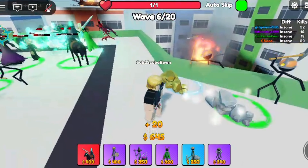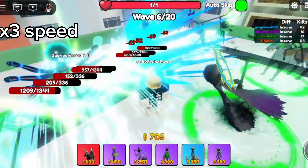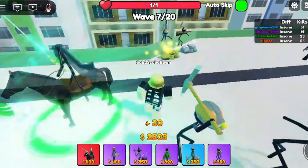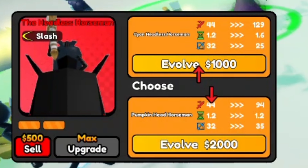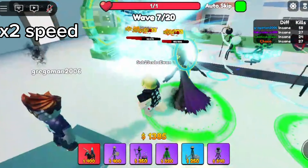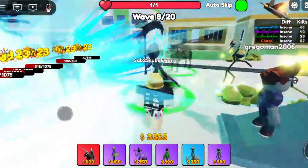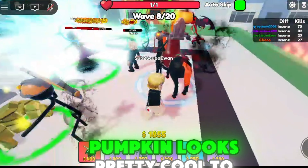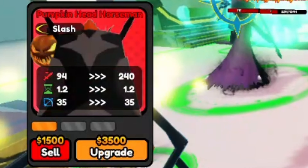But first, let's go ahead and upgrade our miners. Now we can upgrade our headless horseman. Pumpkin — looks pretty cool, to be fair. It throws pumpkins into the air. It's got some really good range to be fair.